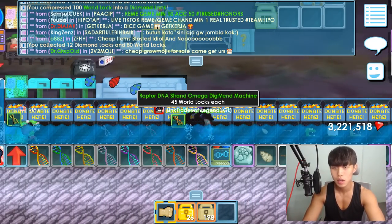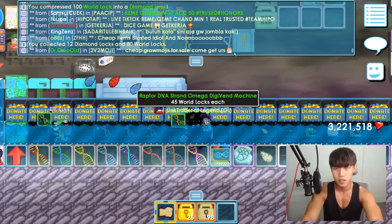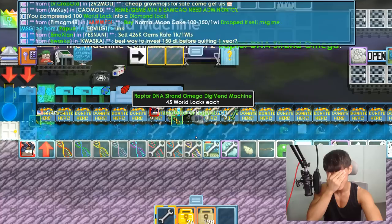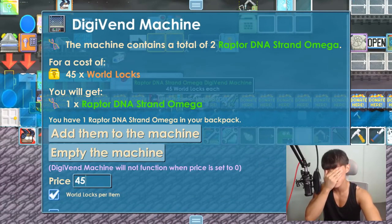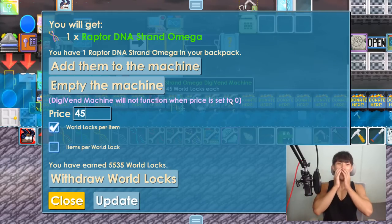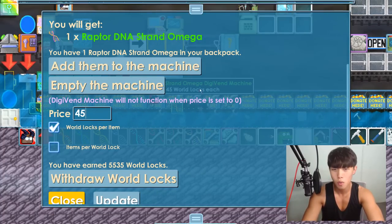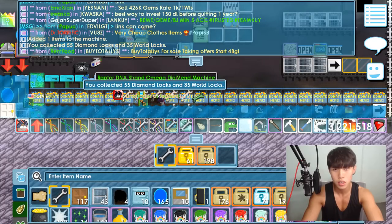Next is Raptor DNA strand, Grand Omega. How much world rocks are there guys - just tell me, let me see. Holy - it's 55, 55 diamond rocks! Oh my god, I got shocked!